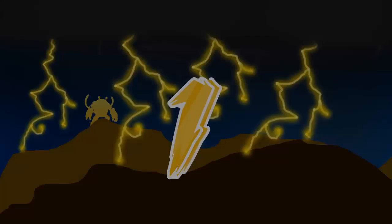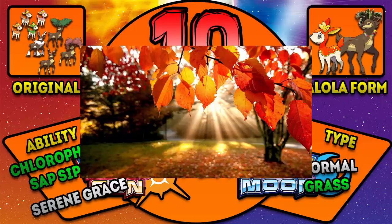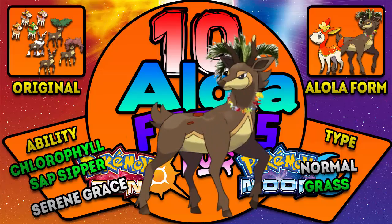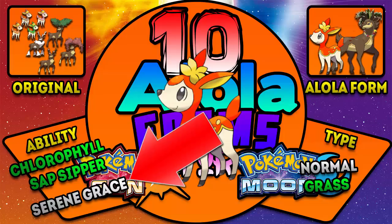Number 1: Deerling and Sawsbuck. The reason I chose this line is because Deerling and Sawsbuck change their appearance based upon the season. But are there really seasons in Alola? Seasons were gone in Generation 6, and the Alolan climate should remain pretty much the same throughout the entire year. A lack of noticeable difference in seasons would lead to a different evolutionary look — a tropical-looking summer Sawsbuck with a wreath of flowers around its neck and palm tree horns. Deerling would be a red color. Type: Normal/Grass. Abilities: Chlorophyll, Sap Sipper. Hidden ability: Serene Grace.